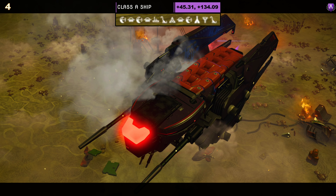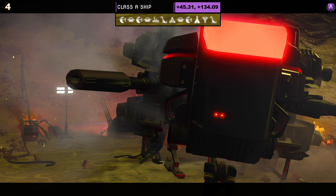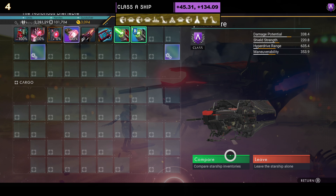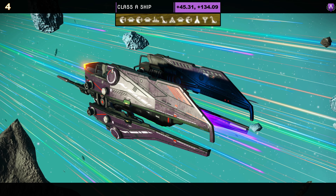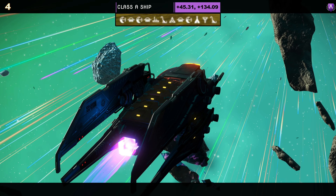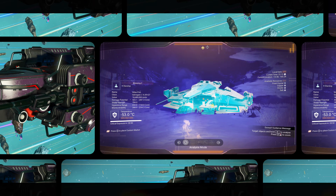Ship number four — another class A. Coordinates and portal address at the top of the screen. This is a sleek, wingless hauler with a large light on the front, all black with a red engine. Supercharged slots: one on the left, one in the middle, one on the right — could be better. In the air it looks much the same as on the ground.